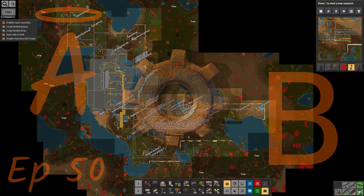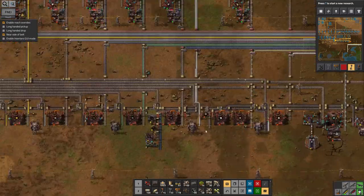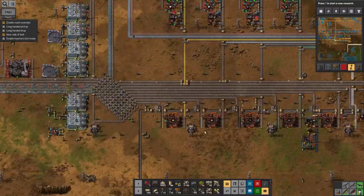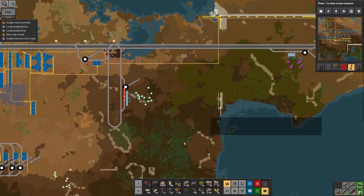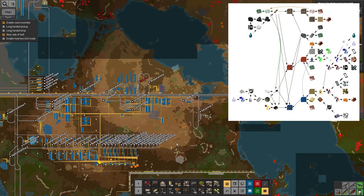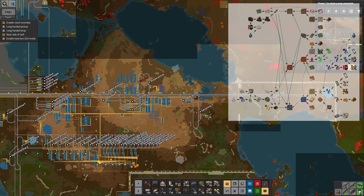Hello everyone, welcome back to Lawrence Plays Factorio Angel Bobs for a nice round episode 50. While things down here are churning through and getting ready, hopefully we're going to start using up this iron. I've decided the next thing I want to do is try and build a sub-factory somewhere else to build all of the circuits, and because construction bots also require a similar set of parts, I'm going to try and do that in more or less the same place.